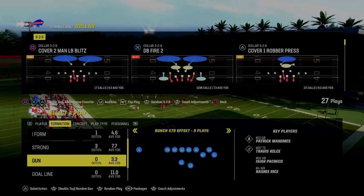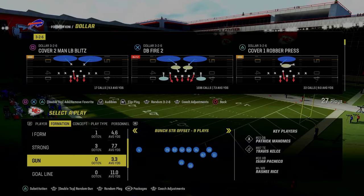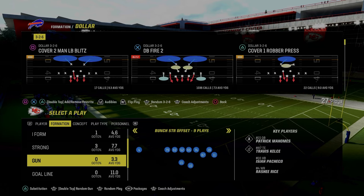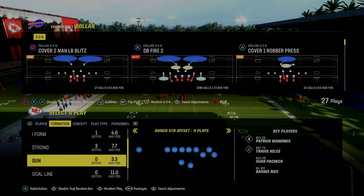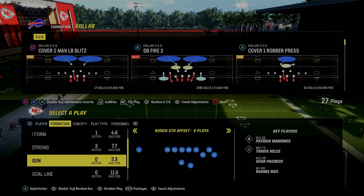In today's video I'm going to teach you my favorite way to play zone coverage in Madden 24, and it is a concept known as roll coverage. If you've never heard what roll coverage is, essentially what we're going to be doing is rolling over our safeties to different types of formational strengths to take away things like corner routes, crossing routes, and even seam streaks in short corners.